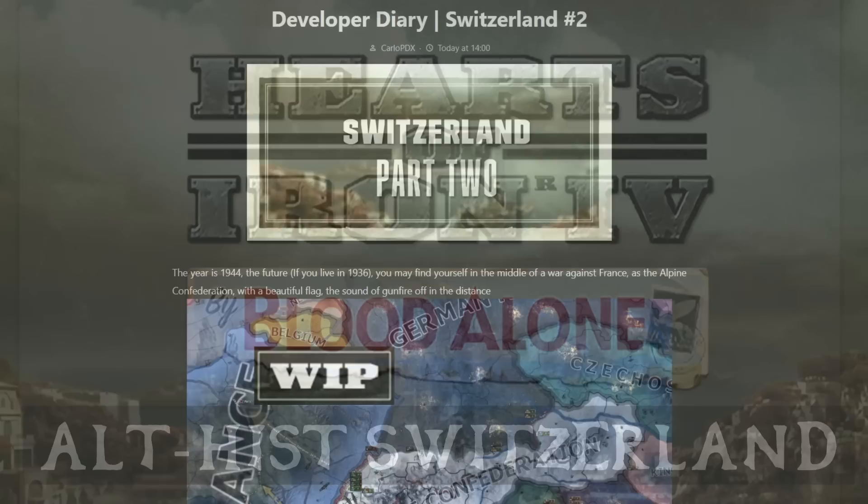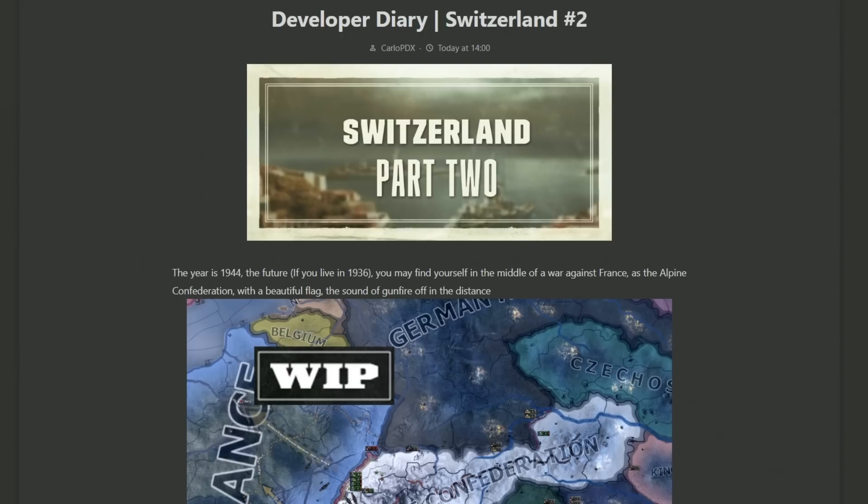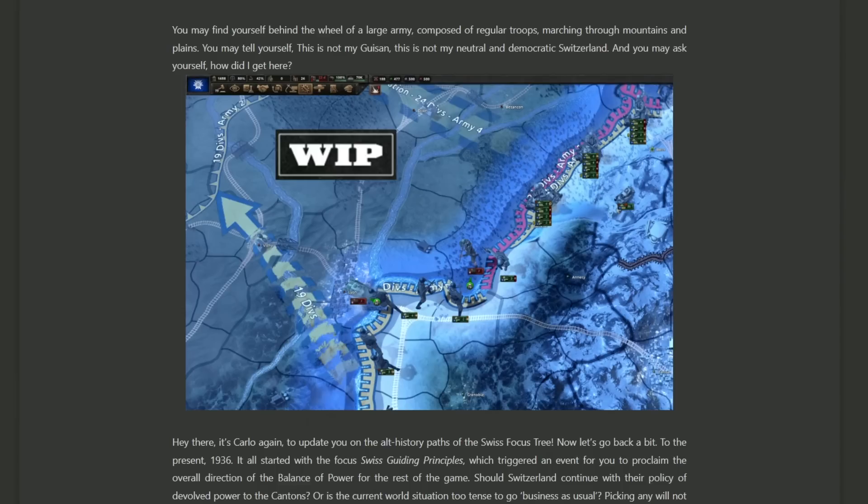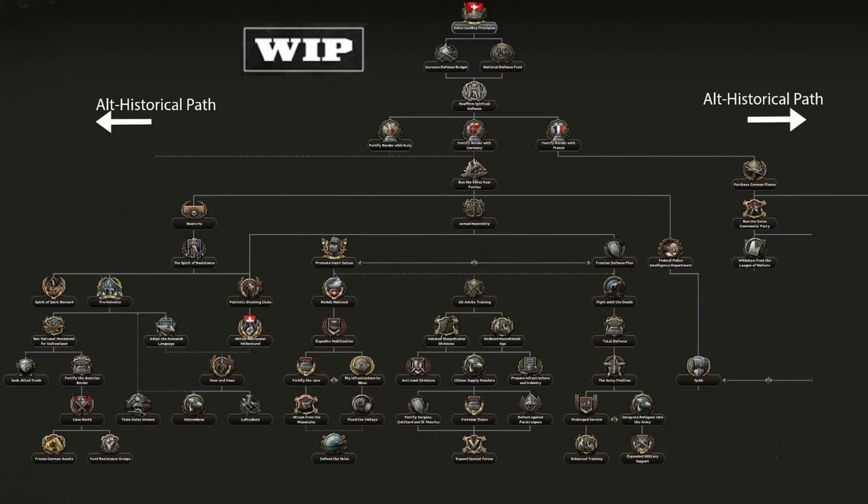This week's Dev Diary begins with a brief glimpse at what the late game could look like for one version of a Switzerland campaign in the form of the Alpine Confederation. The year is 1944. You find yourself in the middle of a war against France. The Alpine Confederation owns Austria as well as parts of northern Italy and France and is making good pushes west. We also see what it looks like to be controlling one of these nations and what the flag of such a confederation would look like in the top left with that blue and white alteration. Looking pretty cool.